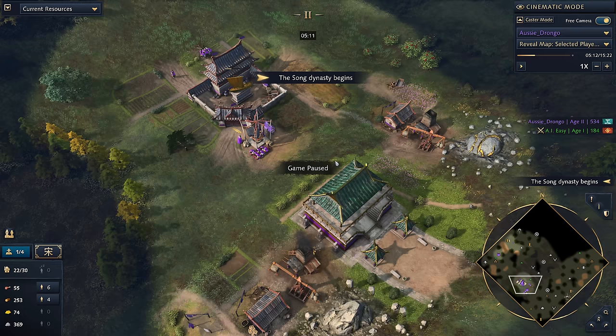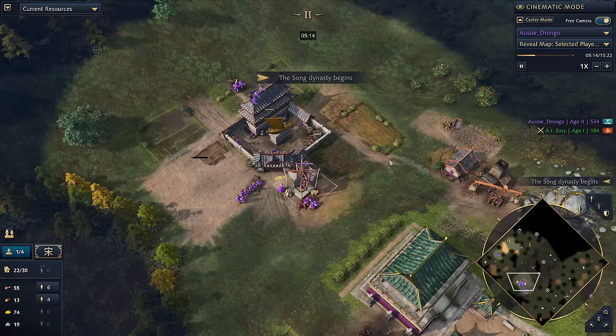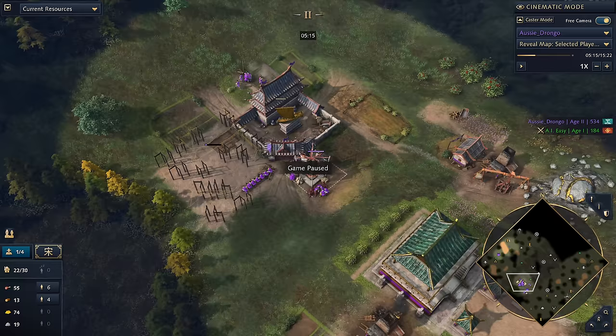This right here is the most important part of the build. Once you've learned how to do this, it's pretty easy from here. The important thing to note is that this is where it gets flexible — you can choose how you want to play. Do you want to go to castle age? Do you want to stay in feudal age? Do you want to build a third TC? Three TCs with the Juicy Legacy is 100% a viable strategy. Make sure that you're scouting your opponent, seeing what they're up to.